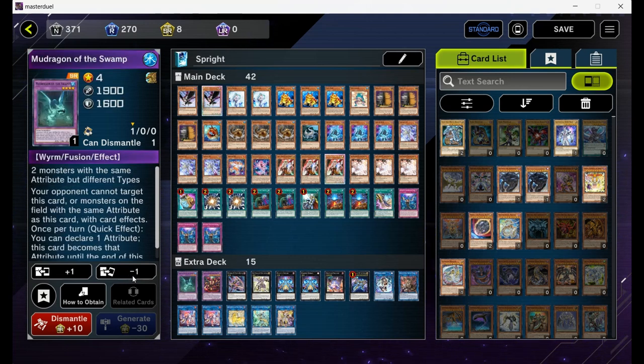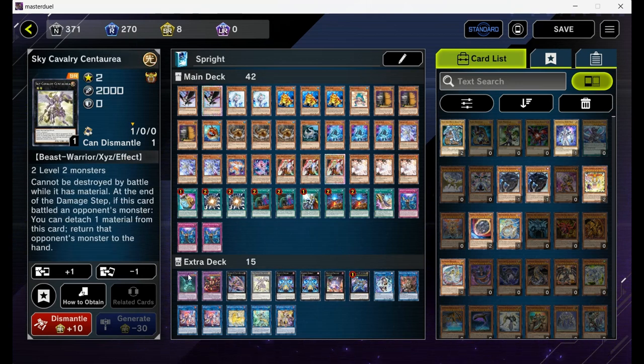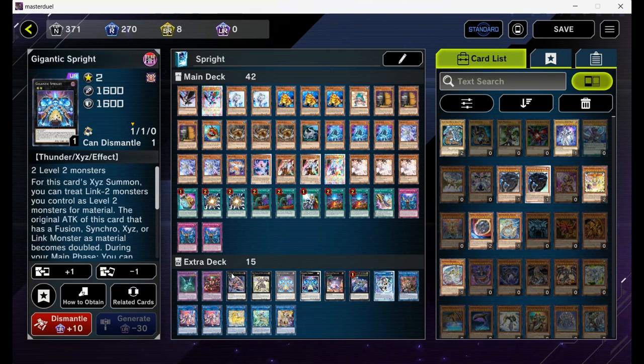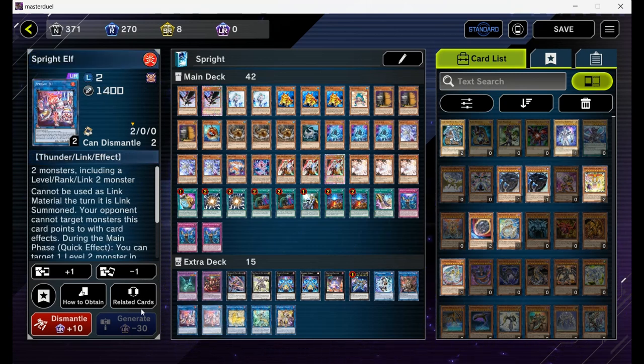For the extra deck, the Super Poly targets: the Mud Dragon and the Mudragon. For the XYZ monsters, Gin Buster and the Centauros — you can go for Zeus with double materials. You have two materials under Centauros, then you overlay for Download Magician and then for Zeus, so you have a double board wipe on the field. Next up, double Gigantic — two-of is fine, you don't need the third copy. One Masquerena for the link place. One Dark Templar, which can be used to special summon Blue or Jet in the middle of a match to go full combo. Double Elf as the next main boss monster — you can play three copies, but I don't have the extra deck space, so two is fine. You rarely need the third copy, but if you have the space, you can go for it.